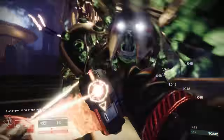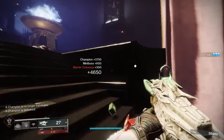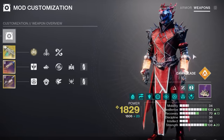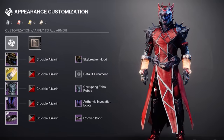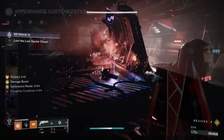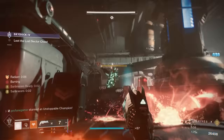And with that, we've now covered the class tree options, the seasonal artifact, and all the weapons that come together to make this magnificent Solar Warlock build that's going to be perfect for those Onslaught activities. I wish you all the best of luck throughout this season and throughout Into the Light. Let me know your thoughts about Into the Light, the new Onslaught activity, and this Solar Warlock build down in the comments below.